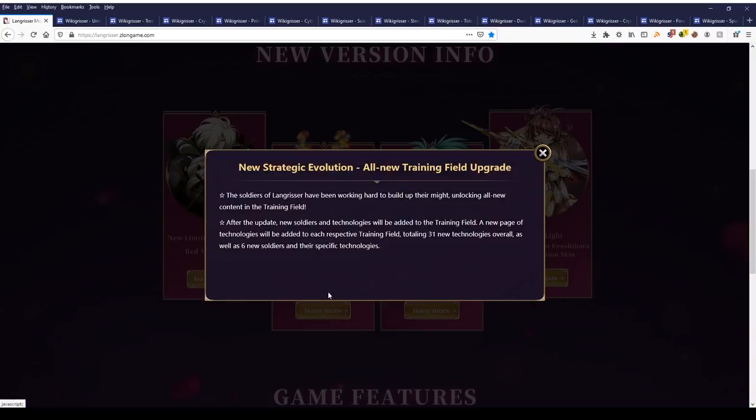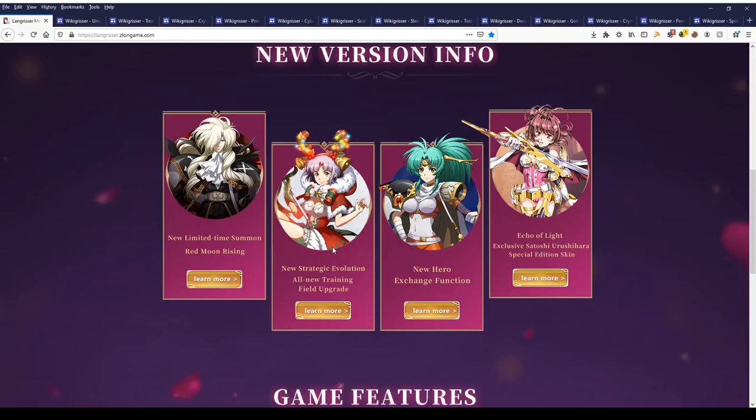The interesting thing here is that on the website, it says there will be 31 new technologies overall as well as 6 new soldiers and their specific technologies. The confusion is that there's actually supposed to be 13 new soldiers. I don't know if they're splitting up those new soldier additions — adding 6 now and the other 7 afterwards. But I will go over all 13 new soldiers in detail so that you know which ones are worth building and so on.